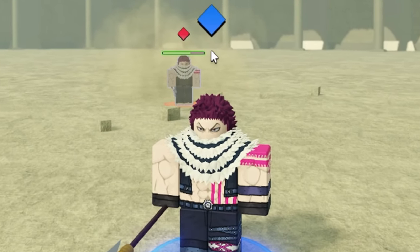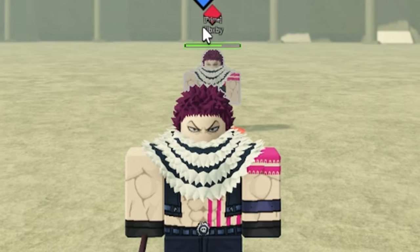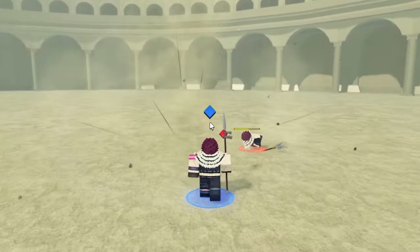This next one is called Mochi Cascade — the effects on that are so clean, I love that one. And this next one is called Bird Lime Mochi. These all kind of sound like really whack ice cream flavors, but this one's sick.